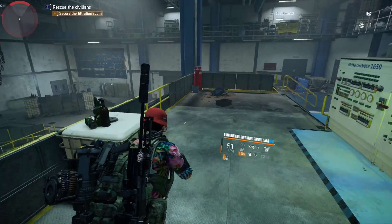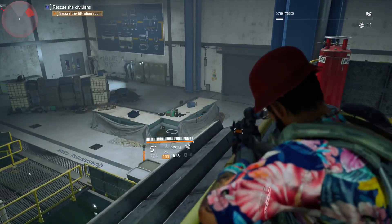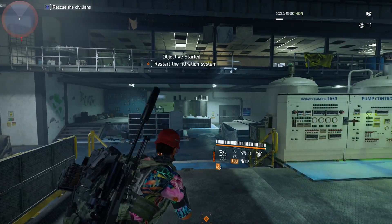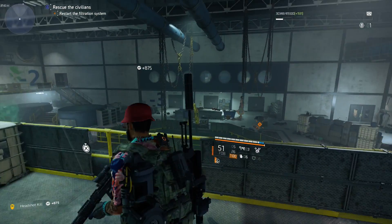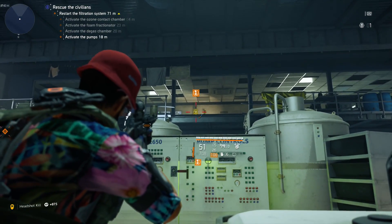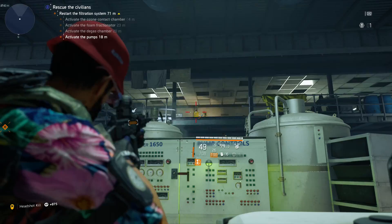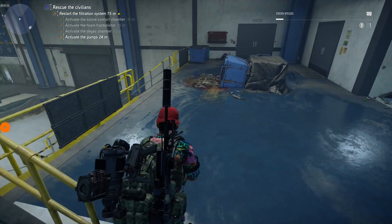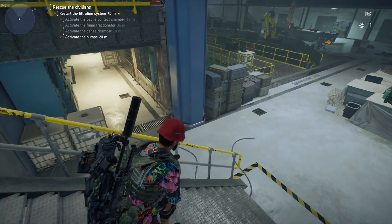You do see a collectible inside there but you cannot get it at this moment. Once you get to the next room, there is a puzzle you want to complete — it's just the order you have to turn on the generators and such. But once you get to the area where it says Pump Controls, look north of it. There's a yellow box you want to shoot, because this is going to give you entrance to another area. Go down these stairs.